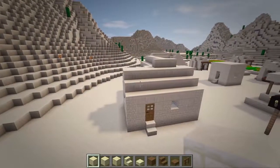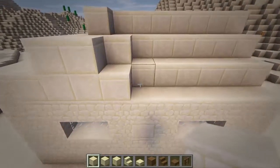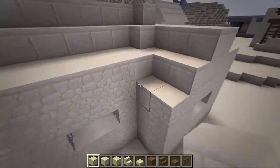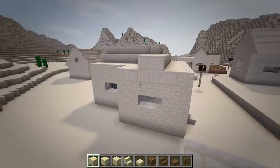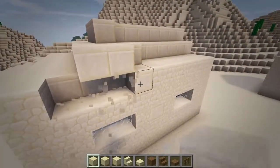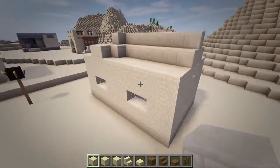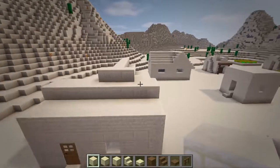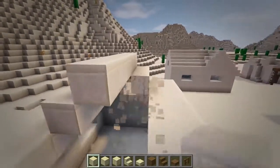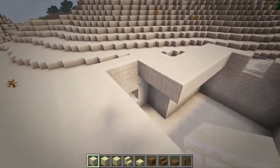Once the stairs are removed, we will then add sandstone blocks around the first layer of the roof. Also, replace any smooth sandstone blocks on this layer with regular sandstone. Next, remove the top two layers of the roof. We are now left with a gap in the roof that we can fill in with smooth sandstone.